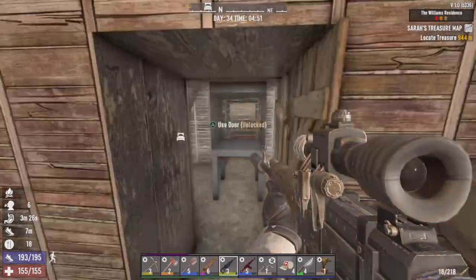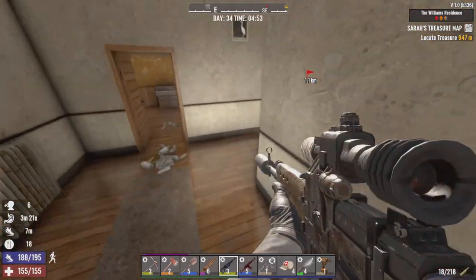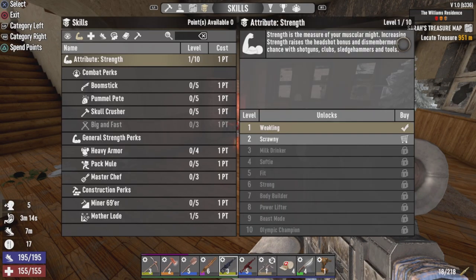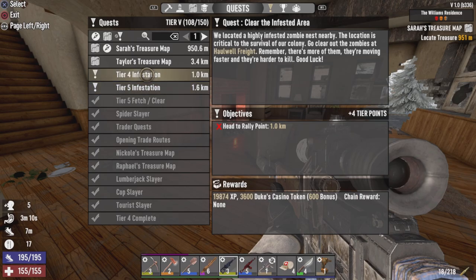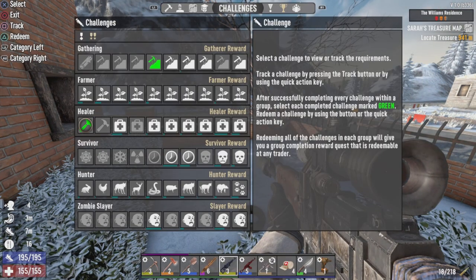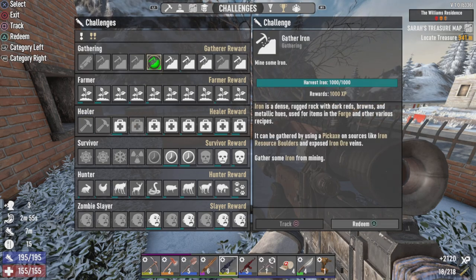What I was wanting to do today is go look at Trader Hugh's stock, but I realized I never did his faction job. This is from him and you'll get 3,600 dukes and 20K XP. Also completed a challenge overnight - the Gather Iron challenge. We'll take the splints for XP.